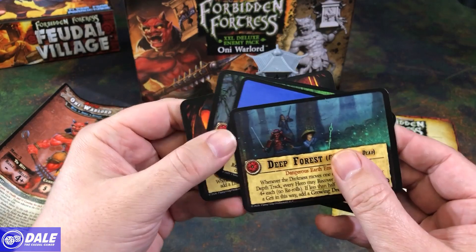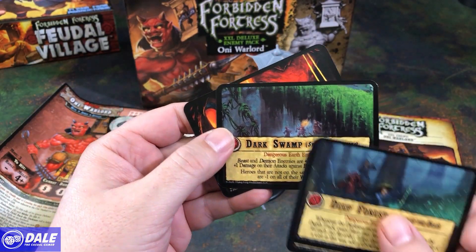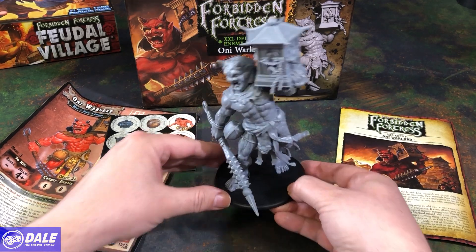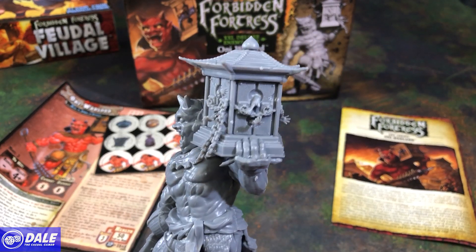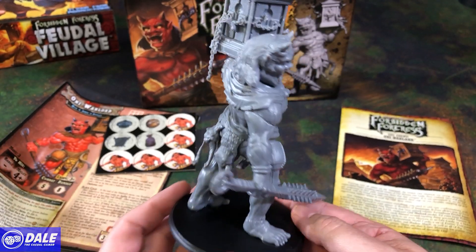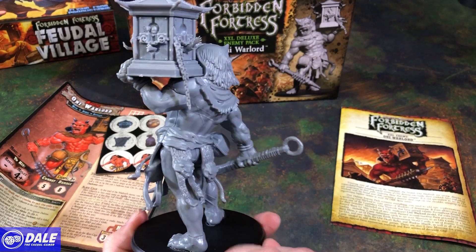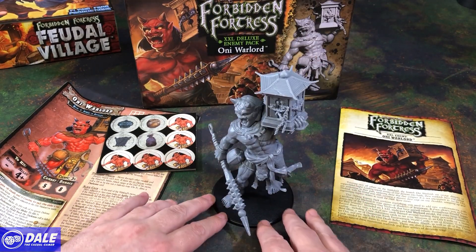And our World cards: Deep in the Forest, Island Castle, Dark Swamp, and the Fire Caves. Hopefully this guy is glued enough that I can pick him up and show him off a little bit. We've got those guys in this little cage trying to get out, popped up on his shoulder. Real easy to put together — I'll give him kudos on telling you how to put it together. And that is everything in the Oni Warlord Deluxe Enemy Pack.